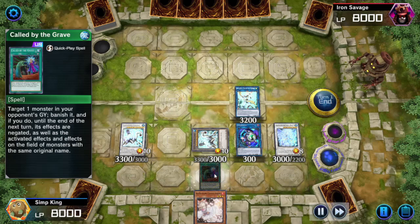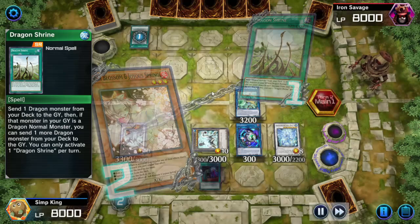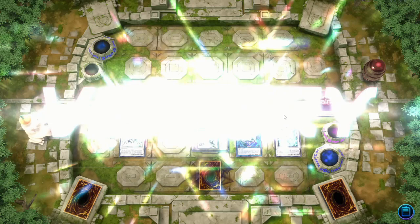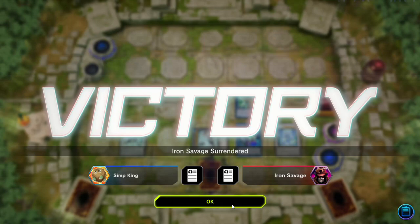Whatever else you have in hand, still use. We got Ash Blossom, we got Call By. Opponent is going to activate Dragon Shrine — we don't have to Ash this, probably bait — but we're going to Ash it anyway. We still got spell negate, we got four monster negates, and opponent is done. They are not going to see any more of this. If you want to see the full decklist, it's going to be at the end of the video.